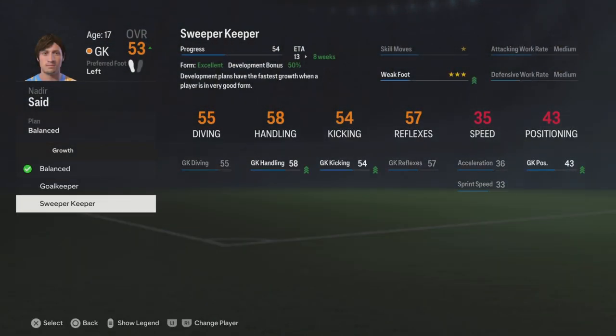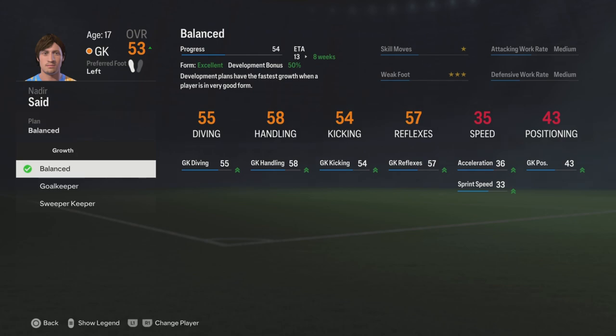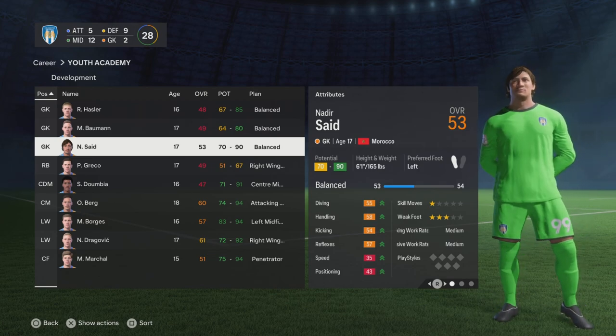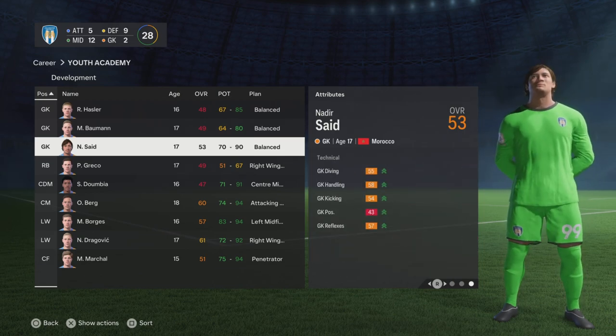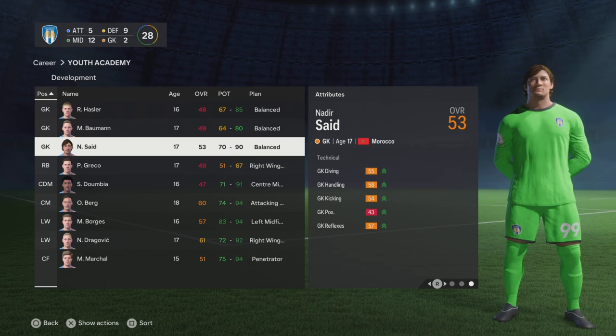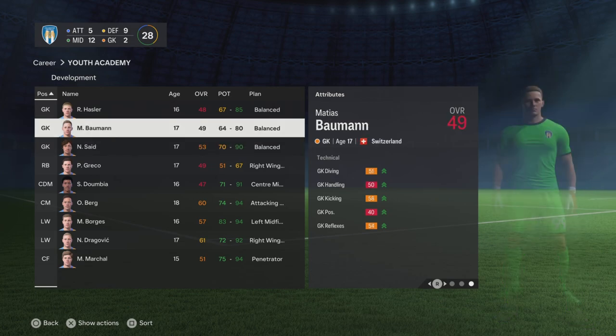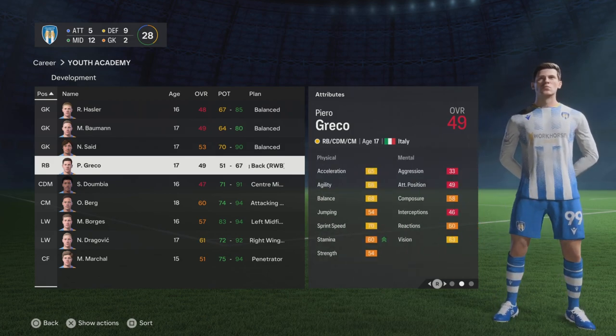The sweeper keeper role takes eight weeks and it's going to boost his kicking and handling. His handling's already 58, but goalkeeper just does reflexes and diving. It's going to be difficult to get that balance. Ideally you want somebody where all those attributes are together and around a similar level — it's okay if one or two points behind, but to be that far behind is really bad. So when these guys eventually get called up they'll likely get loan listed or transfer listed and sold.